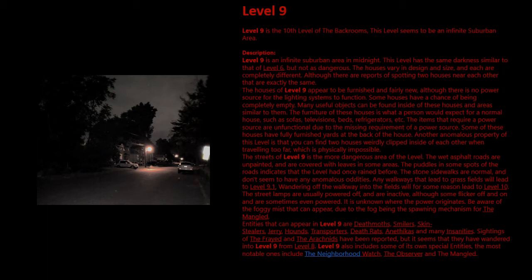Some houses have a chance of being completely empty. Many useful objects can be found inside these houses and areas similar to them. The furniture is what a person would expect for a normal house, such as sofas, televisions, beds, refrigerators, etc. Items that require a power source are non-functional due to the missing power source. Some of these houses have fully furnished yards at the back.